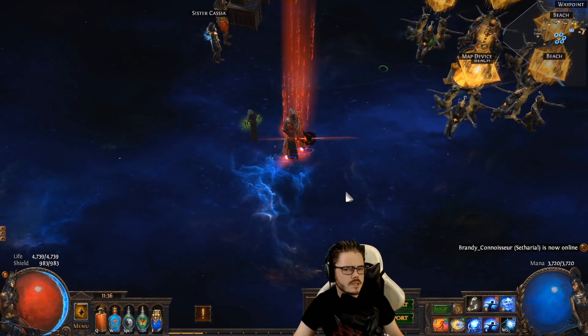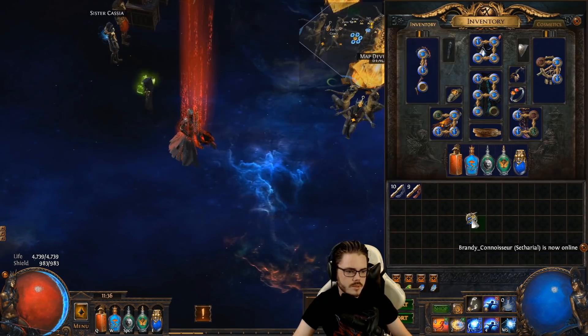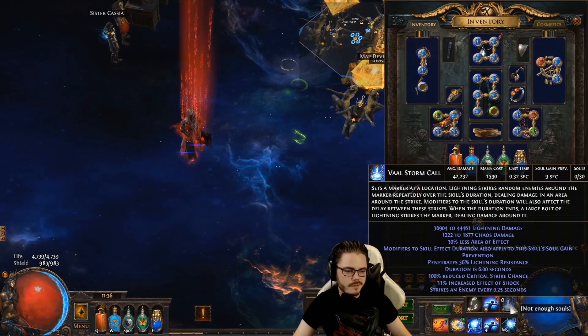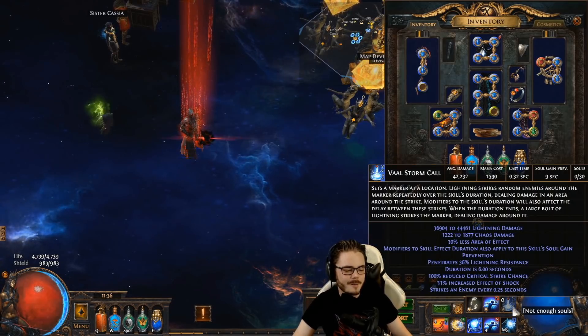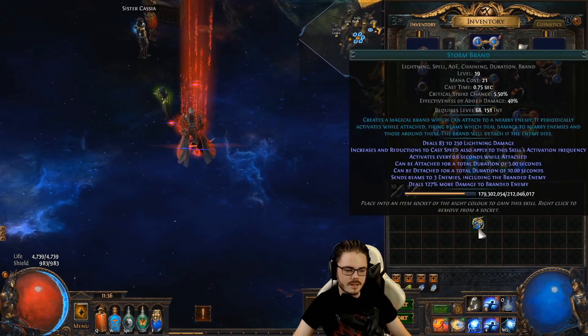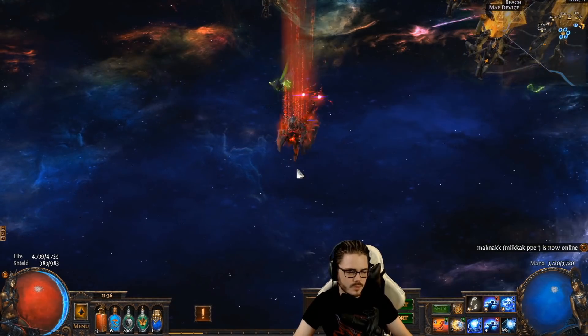Vile skills are another option that could work well. Vile Stormcall, for example, does work with the Archmage setup — its average damage goes from 11,000 normally to 42,000 with Archmage. If you can build up your Vile Stormcall and then cast it with an Unleash action, that's massive damage. Vile skills could be another really good example to pair with Archmage support.